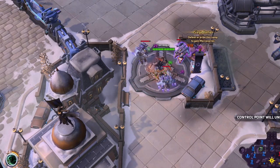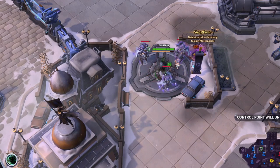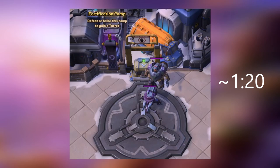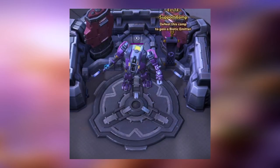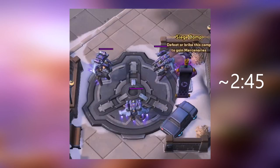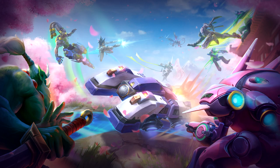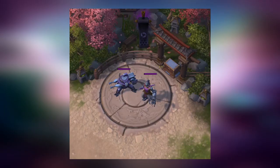Using that thought process, we can make a simple deduction: do the turret camp first around 1 minute 20 seconds, rotate together onto the support camp around 2 minutes with the turret in tow to increase our advantage, and then around 2 minutes 45 seconds do the assault camp — the siege camp that walks through the top lane. We can take that information and apply it to other maps.